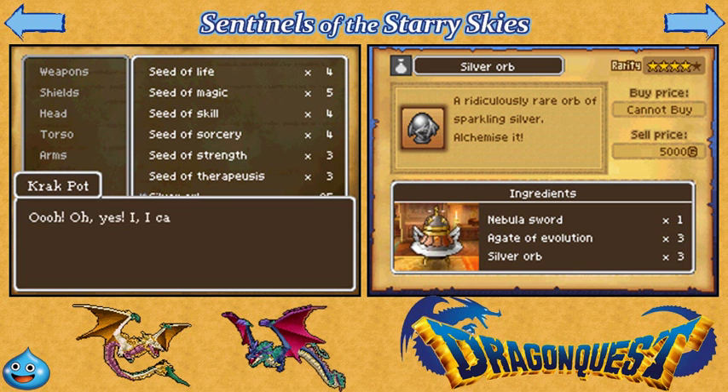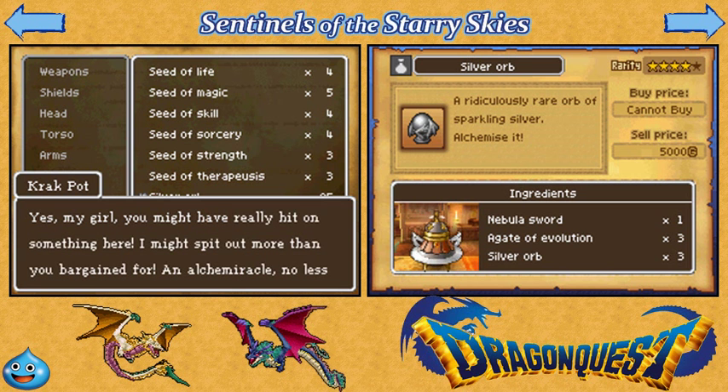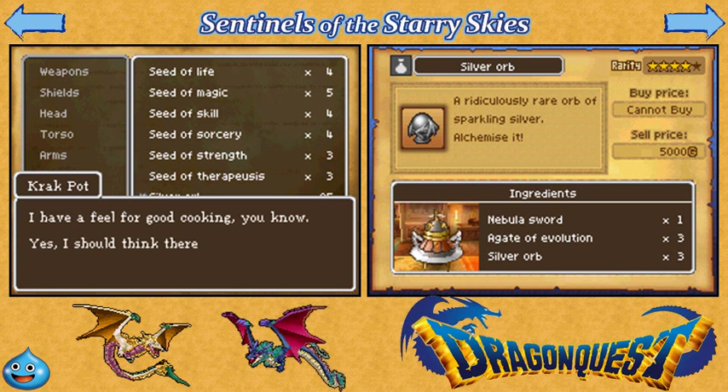Crackpot is going to tell you something here — he's like, 'Hey, this is an Alchemiracle!' And this text takes forever to go through, so get used to it. What's going to happen: there's a somewhat small chance of actually succeeding. If you succeed, you get the tier 4 weapon. If you fail, you get the tier 3, which is still awesome, but just not as good. So you're still going to get something better, just not the best item.